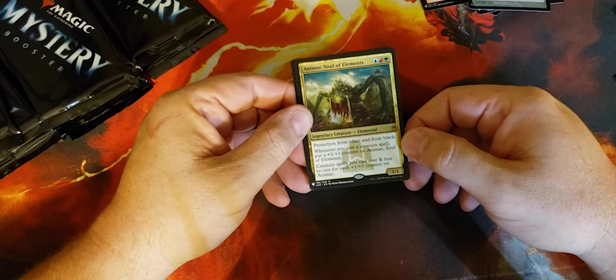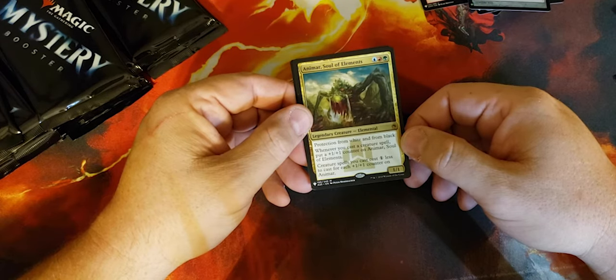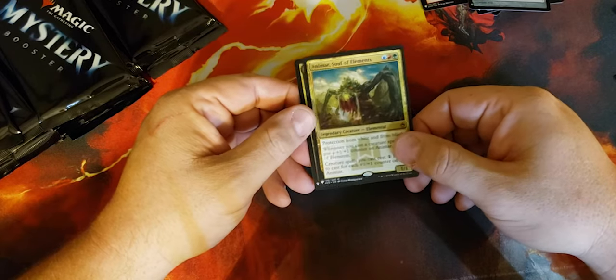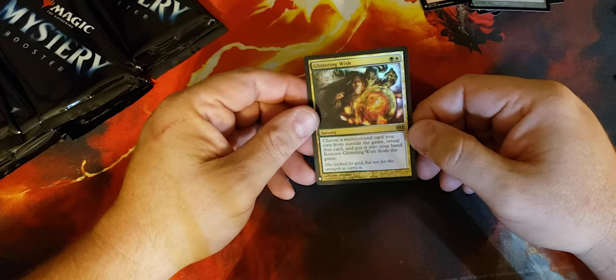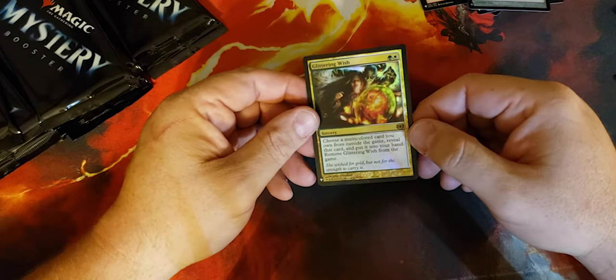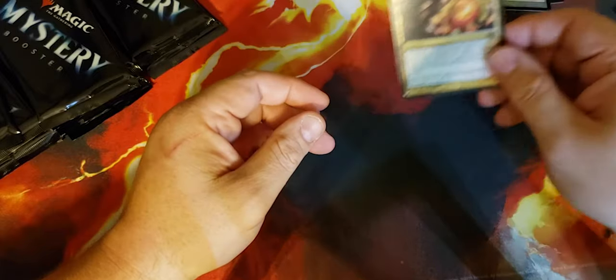Animar: protection from white and from black. Whenever you cast a creature spell, put a +1/+1 counter on Animar, Soul of Elements. Creature spells you cast can cost one less for each +1/+1 counter on him. Glittering Wish — nice foil, but not really very good in commander, actually kind of useless in commander. But it'll go in a trade binder.